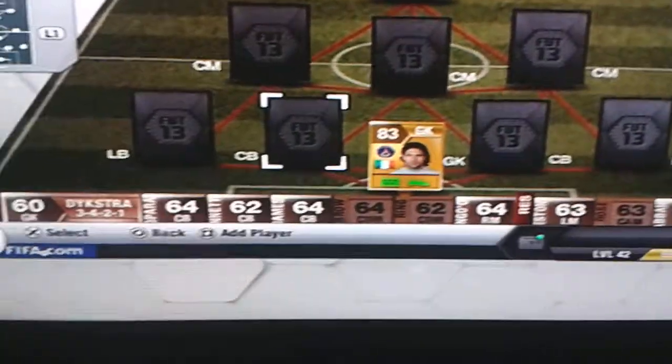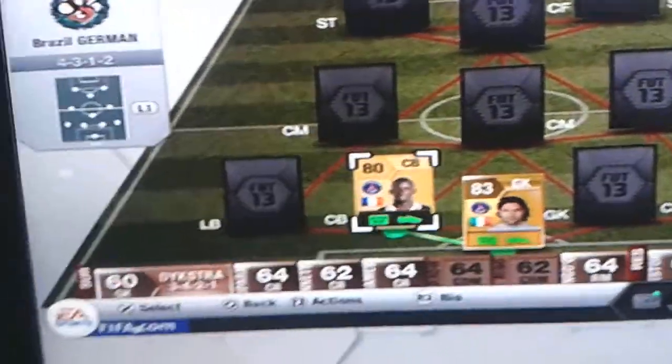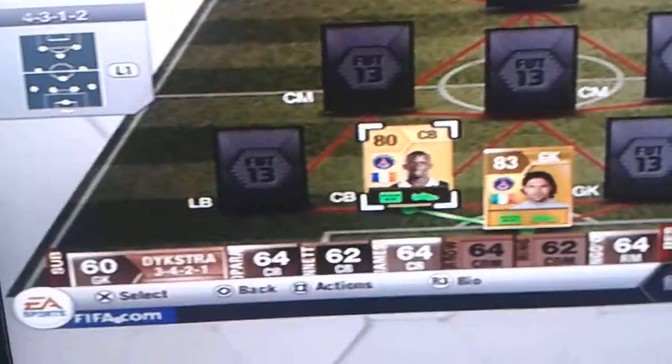For our first centre back we've got Sacco. Sacco is like a beast — a non-rare beast. 75 pace, 78 defending, 81 heading, 64 passing, 6 foot 2, for 1k. Could be better, but I use the cheap ones on the market.